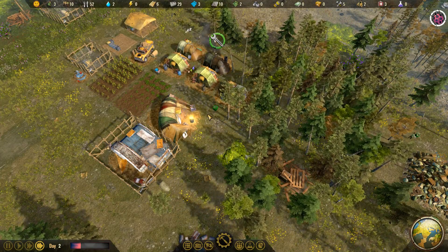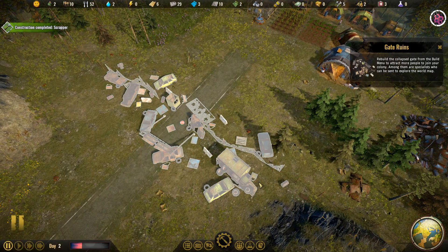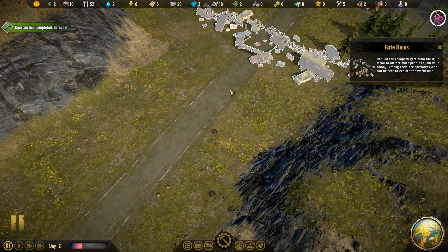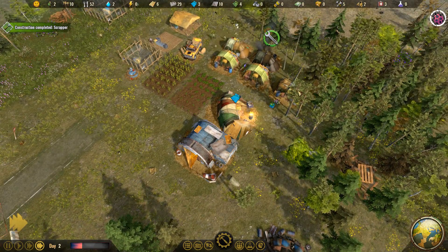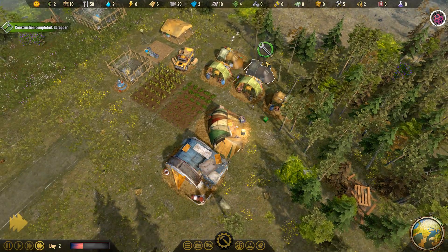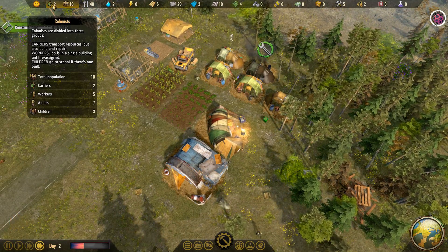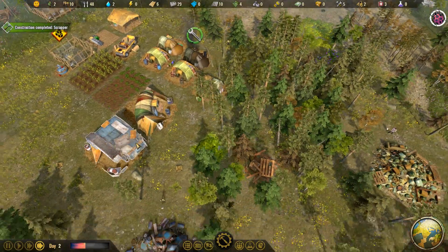In terms of population, there are a couple of ways to get more. You can either build a gate — kind of like a town gate — and then people will eventually come to your town looking to join. Or your colonists will be able to start having children, but those children aren't able to work right away, so you have to wait for them to reach adulthood. We've got three kids right now — the sooner they grow up, the better, but that's probably going to be a little while at least.